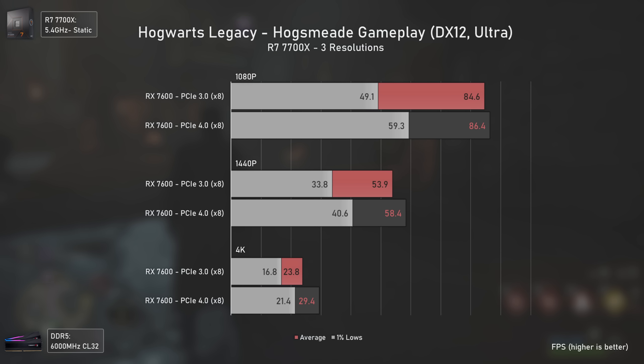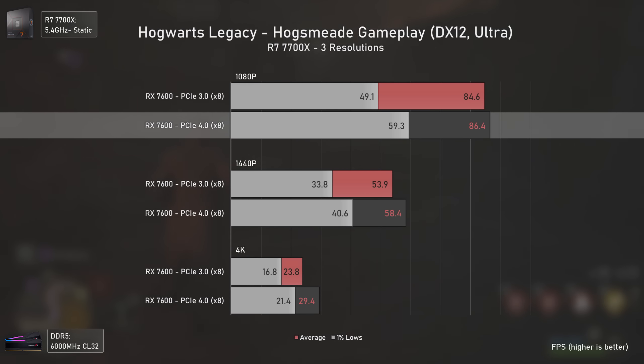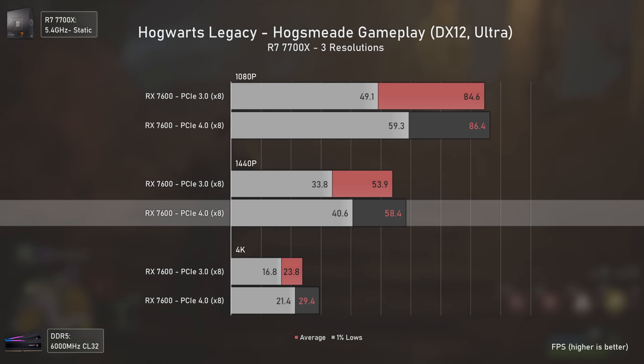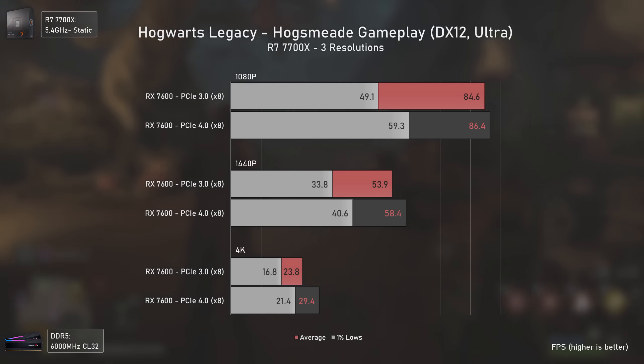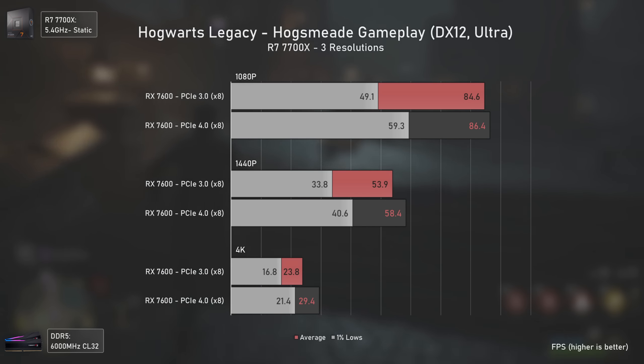In Hogwarts Legacy, things are different, with a very noticeable performance decrease when using PCI Express 3 versus PCI Express 4. PCI Express 4 is 21% faster in 1% lows at 1080p, 20% faster at 1440p, and 27% faster at 4K, with the average FPS difference also being pretty noticeable at 1440p and 4K. Definitely a game where you want to be running PCI Express 4.